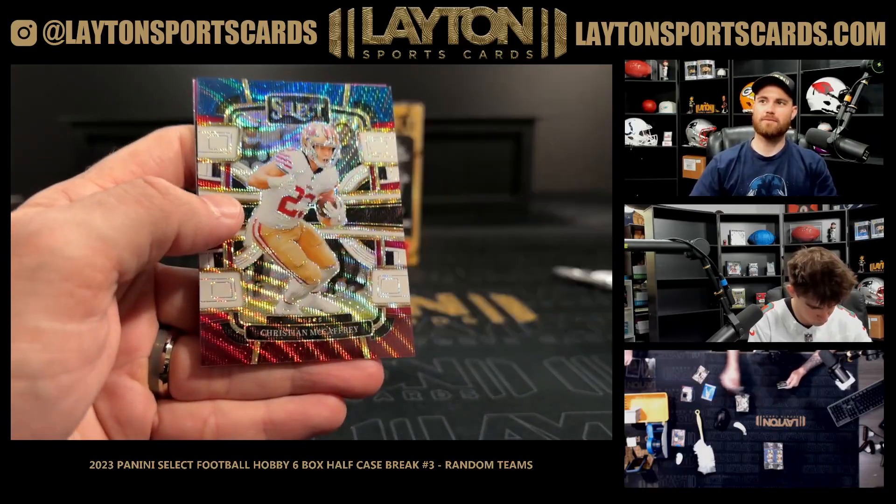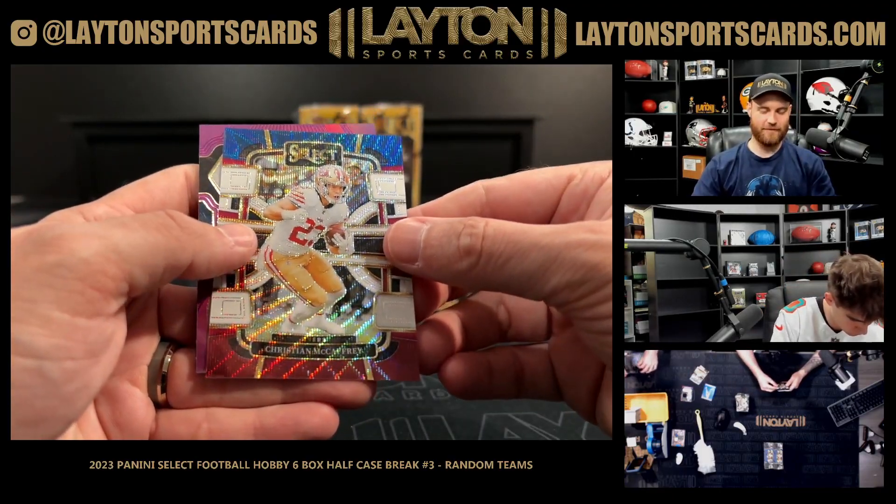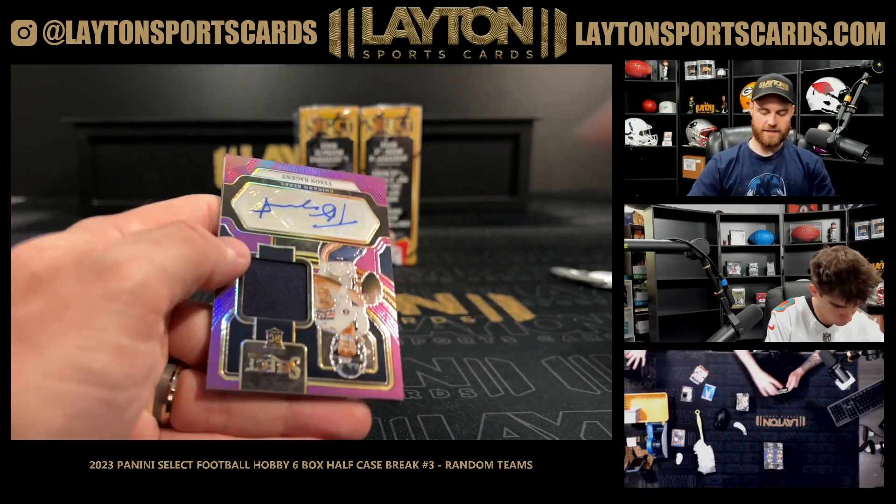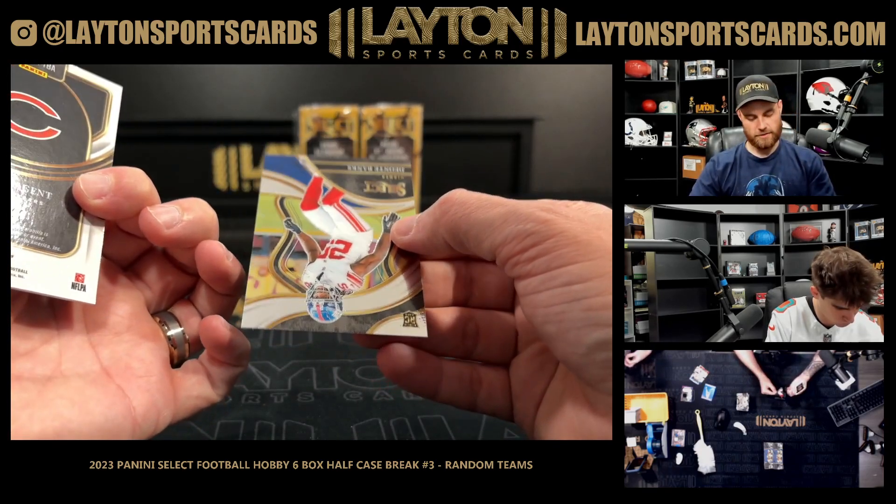Stroud silver, Saquon — tricolor McCaffrey out of 259. Tyson Baegent Bears on the rookie jersey auto out of 49.